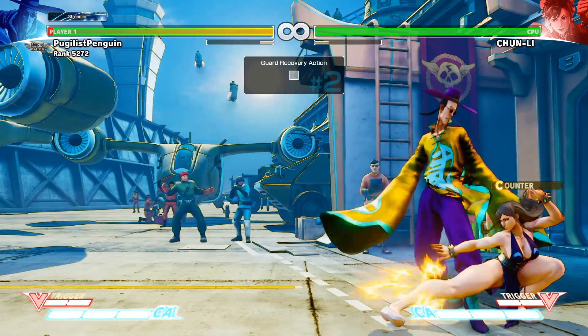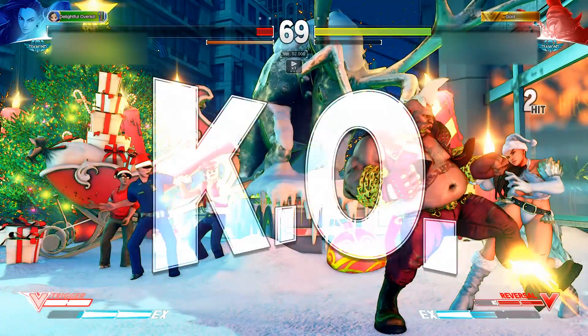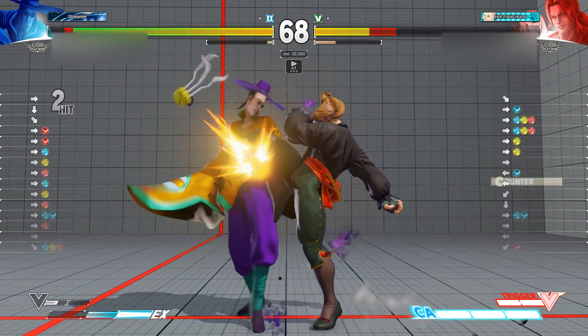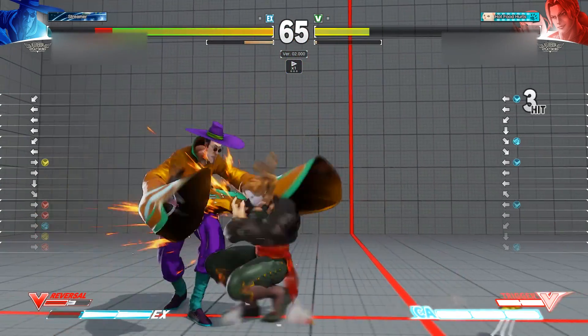Interrupting can be defined as poking through the little gaps in your opponent's pressure. Your opponent will sometimes knock you down and attempt to attack you on your wake-up. If the attacks are not properly timed, you can press your fastest button in order to interrupt the pressure. If you're lucky, you can get a counter hit and convert that into some good damage.